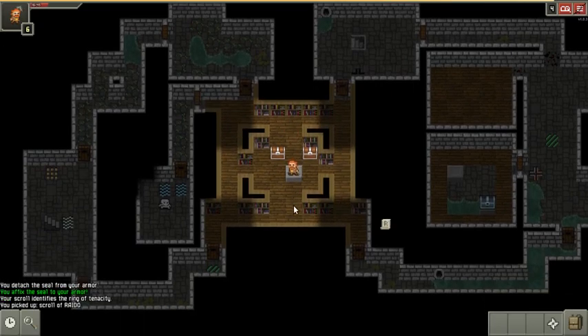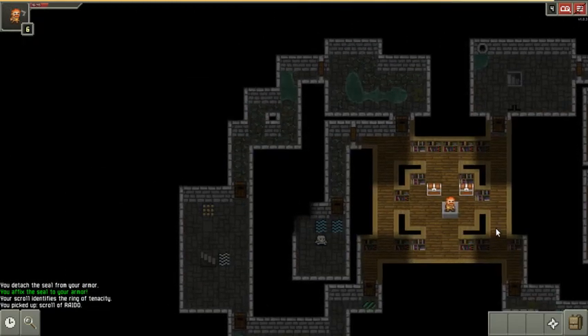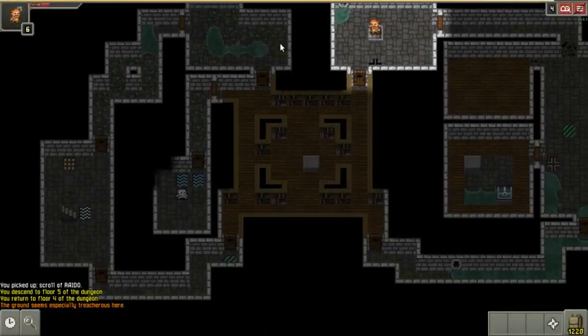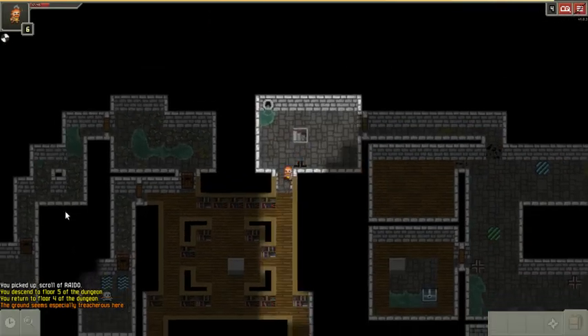These two guys. This scroll here is a Raido scroll — I don't know what it is because I haven't identified it yet. I can identify it with that identification trick if I go a couple dungeon levels up. That's not a bad idea — it'll give me some time for my food satiation. That's up.